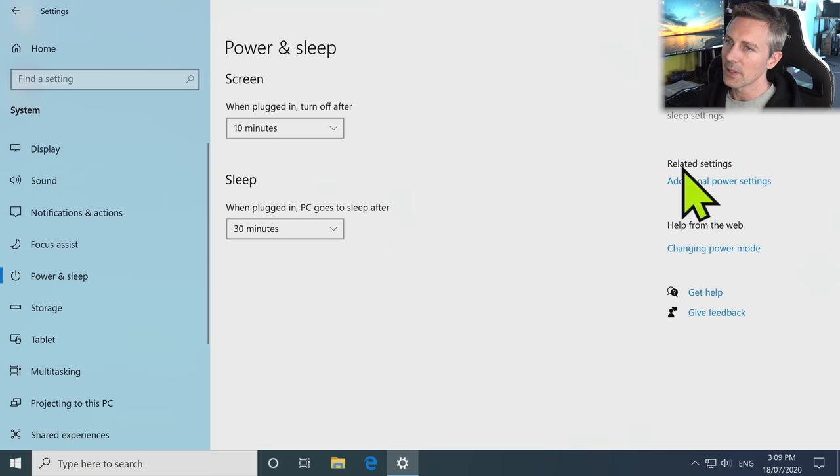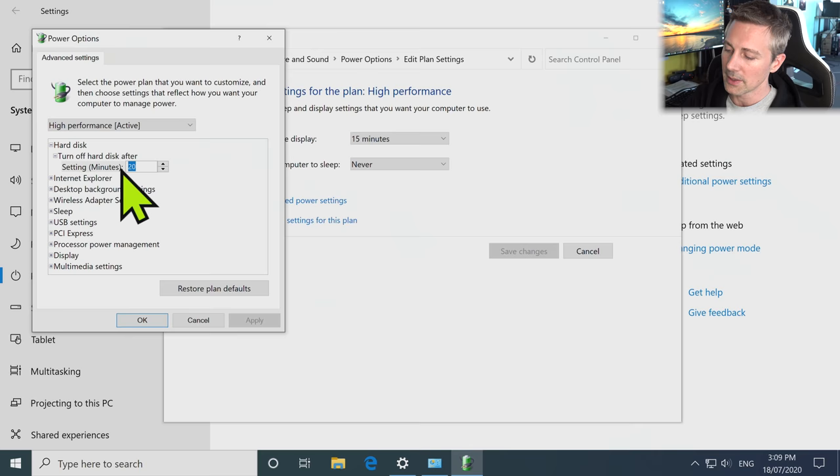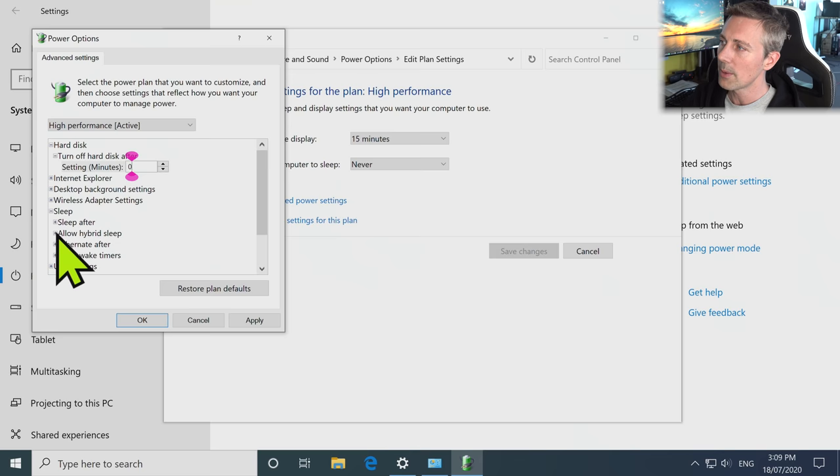Power and Sleep is a pretty important one depending on what device you're on. I always like to leave it on High Performance mode, then go to Change Advanced Settings. I like to change the turn off hard drive to zero, then go down to Sleep and turn off Allow Hybrid Sleep — some computers, especially when I'm flipping a PC, can have problems with hybrid sleep. You can also turn the slideshow to Paused.